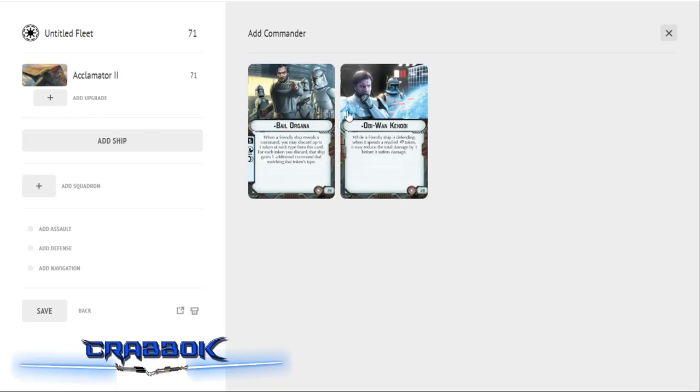I'm going to make this our flagship and put Bail Organa on it. Out of the two available commanders at launch of the Clone Wars — Obi-Wan Kenobi and Bail Organa — I feel like Bail Organa is going to be the best for a three-ship build. He'll either make everybody get engineering or make sure the flagship has engineering to heal almost every turn. Bail works best for low ship count builds, while Obi-Wan is more well-rounded and works better on higher ship counts.